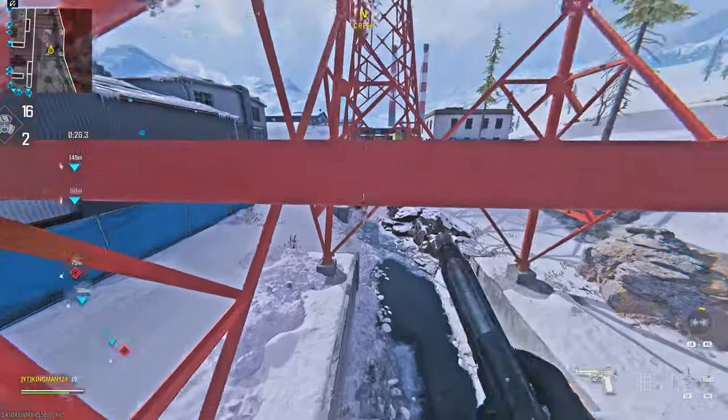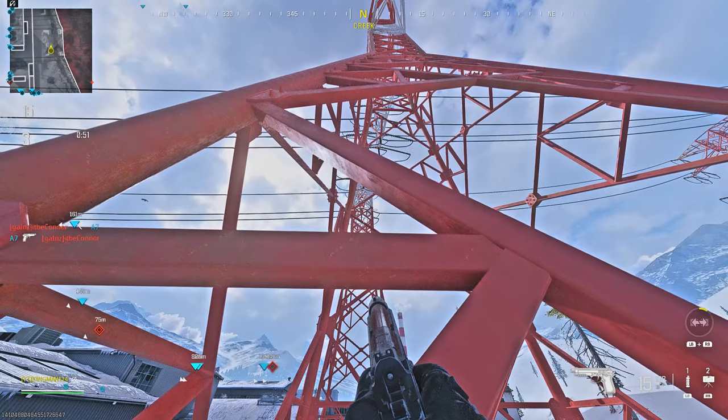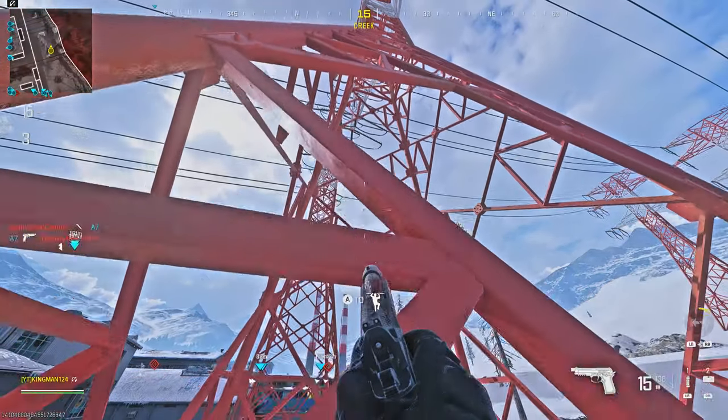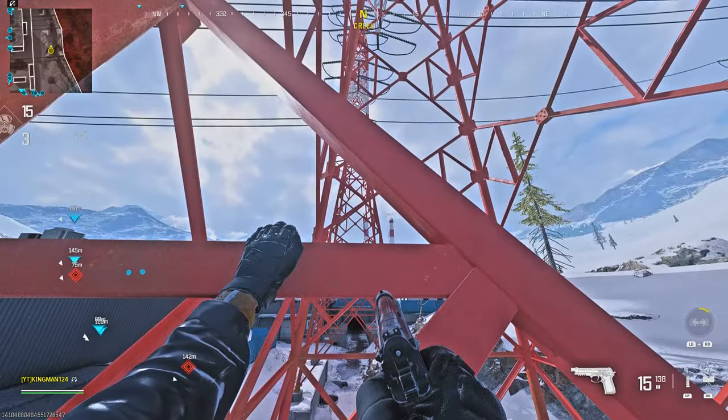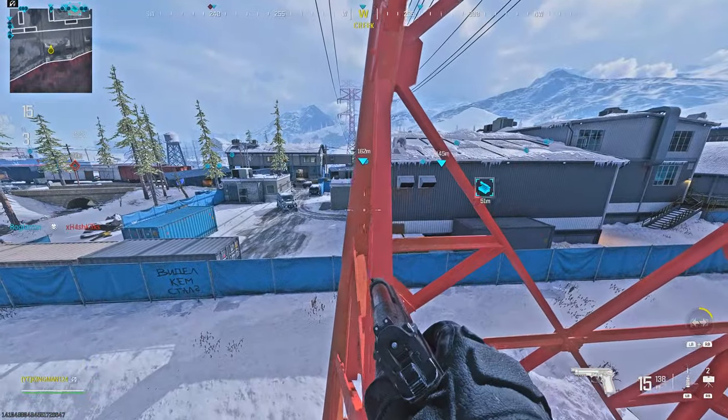Once you lean you can then climb up. You then just want to jump on the first pole and then jump on this part. Push your analogue to the left and keep holding it to the left while looking to the right, then try to hang on the electrical pole and you can climb up on this part.